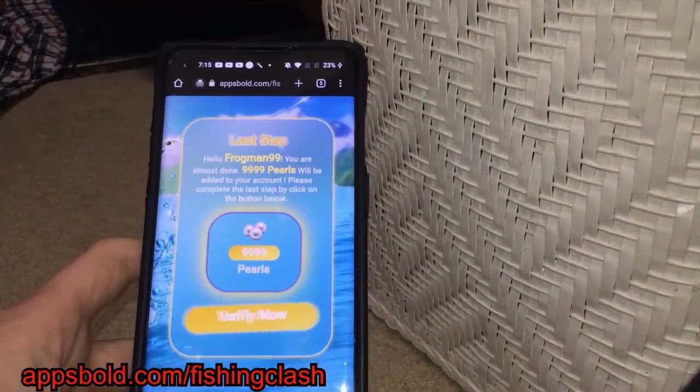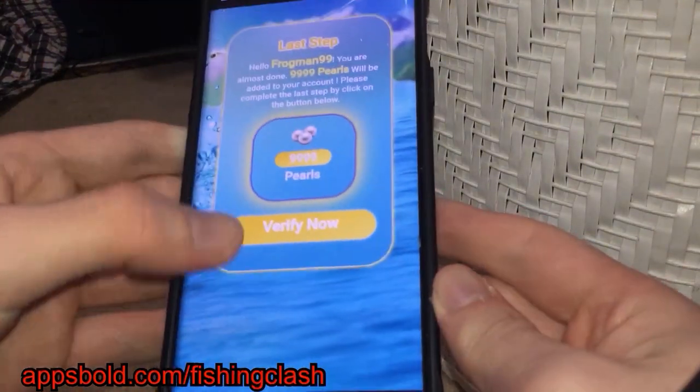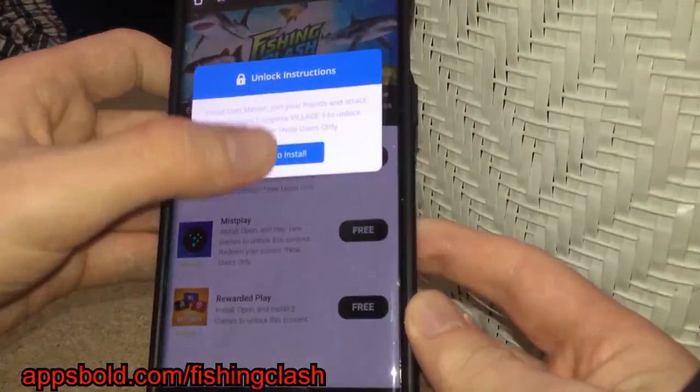Once it is at the end guys, it's going to bring you to the final step. You need to go ahead and press 'Verify Now,' and what we need to do is download two of these apps and complete the instructions. These are completely free from the official store.